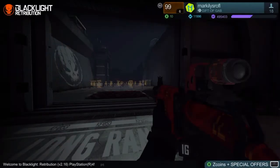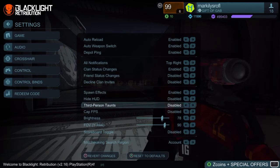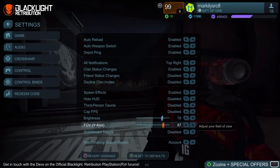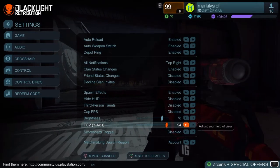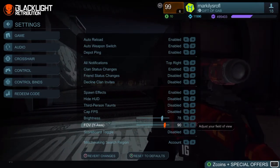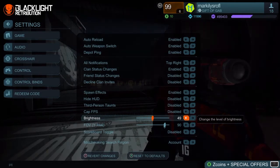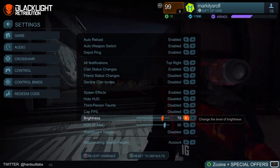Let us start with your settings. This is your settings, and I say first go to game and adjust your brightness and your FOV — that's the most important thing. You can try and cap your FPS, but it really doesn't matter. The FOV and the brightness are the most important things. FOV is pretty much how much you can see, your field of view, and the brightness is obviously how bright your screen is.